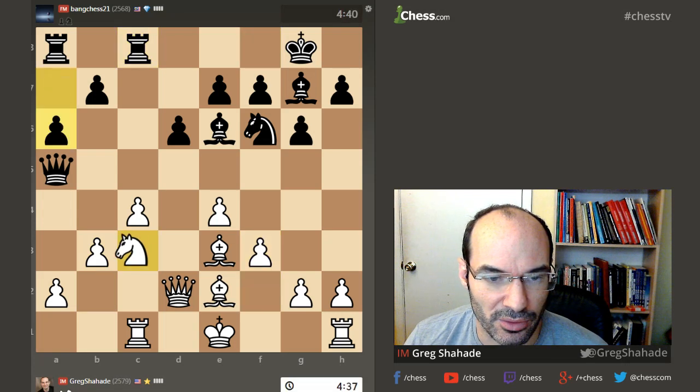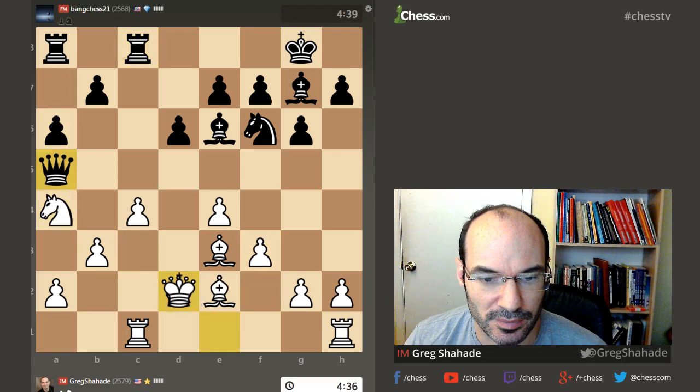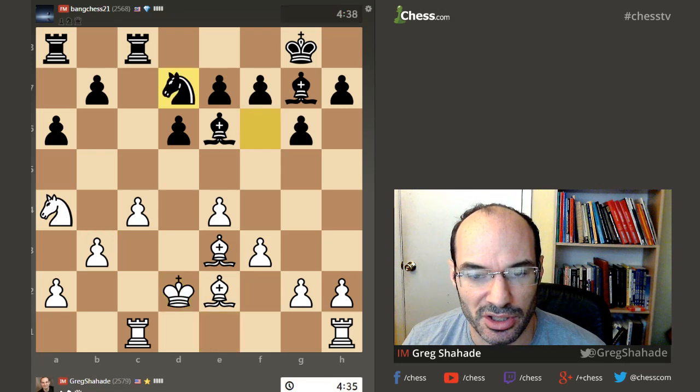There you go, a6. We go knight a4. This is all just standard theory.